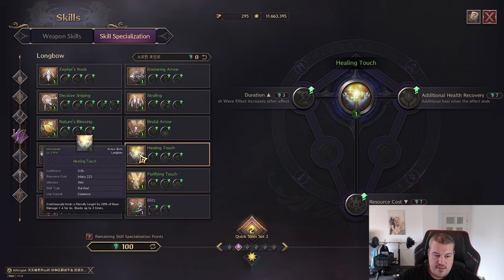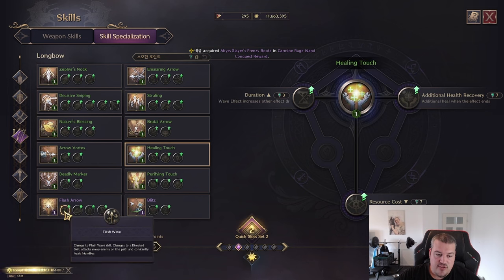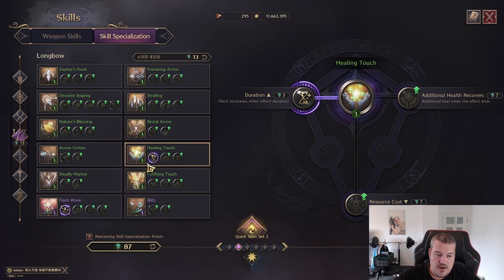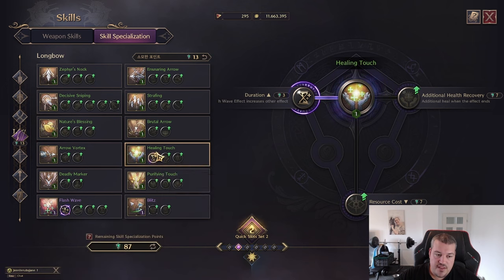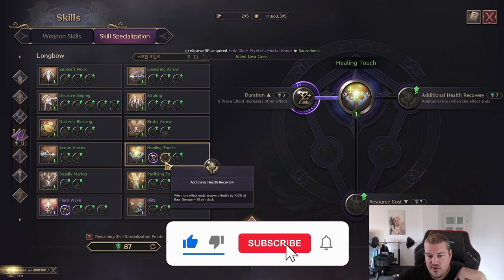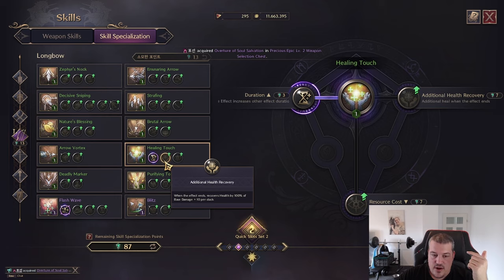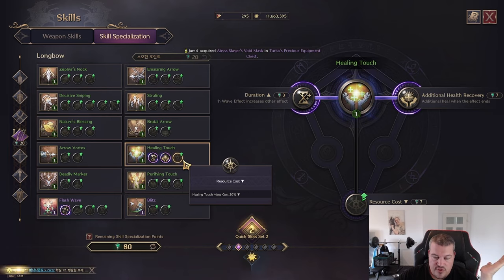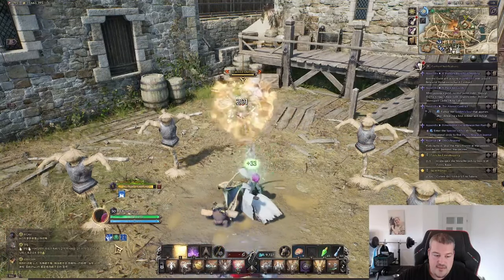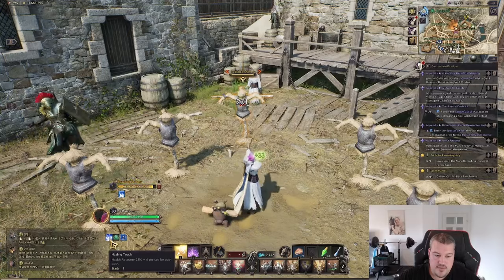Now let's go over Healing Touch: this continuously heals based on your base damage and acts more like a buff given to people, stacking up to three times. You can make it so Flash Wave also applies a Healing Touch stack — if you're using Flash Wave you definitely want to pick that up, it synergizes really well. You also have the option to have the health recovery continue at a lower rate after the effect ends, and you can reduce the mana cost. In game you'll see the buff shown at the bottom of the screen.